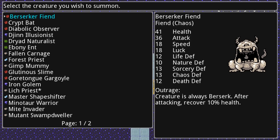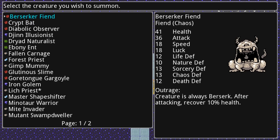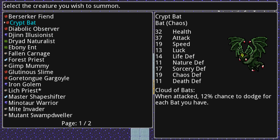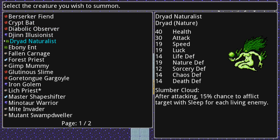This is how you summon your creatures — I wanted to show you some of the creatures I have just to show you the variety in the game. Every time you get three cores of a creature, you can return here and spend some of your resources to summon one. Every single one of these has really nicely done sprites. They have a class — chaos, sorcery, nature, things like that — and they also have a type. This one's a dryad, this one's a djinn, this one's a diabolic horde type, and those determine different things.